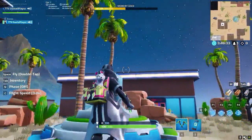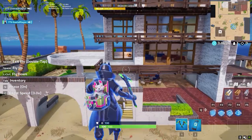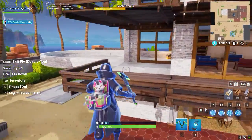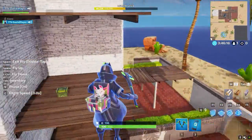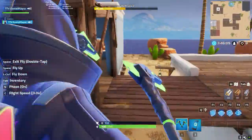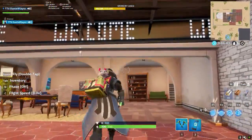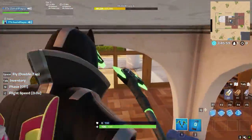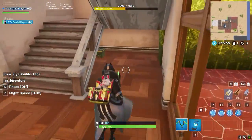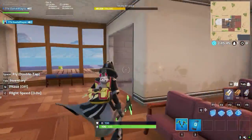Now we're going over to the main hotel. Guys, if you look at the hotel it's been quite revamped. You can see back in Paradise Palms this coloured thing - it's been completely changed. Just like the Noms, it's the same welcome into the hotel. There's a couple of tables, the desks around here look pretty much the same. Under the stairs looks pretty much the same, the floor looks pretty much the same.